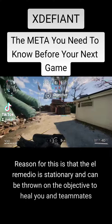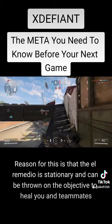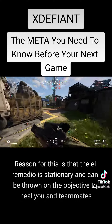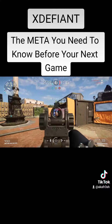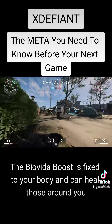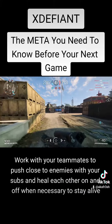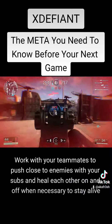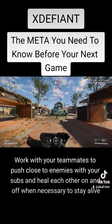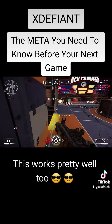El Remedio is stationary and can be thrown on the objective to heal you and teammates. The Beovida boost is fixed to your body and can heal those around you. Work with your teammates to push close to enemies with your subs and heal each other on and off when necessary to stay alive. This works pretty well.